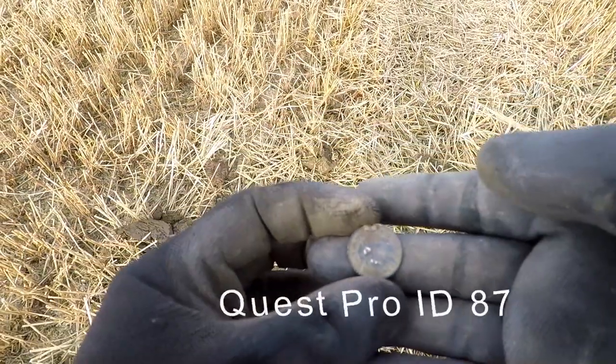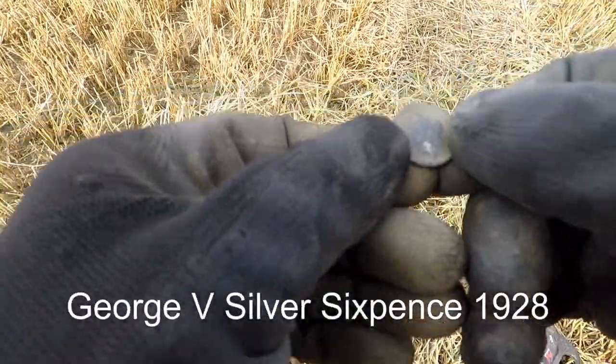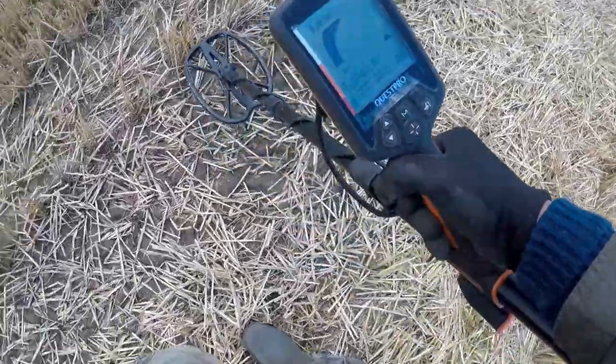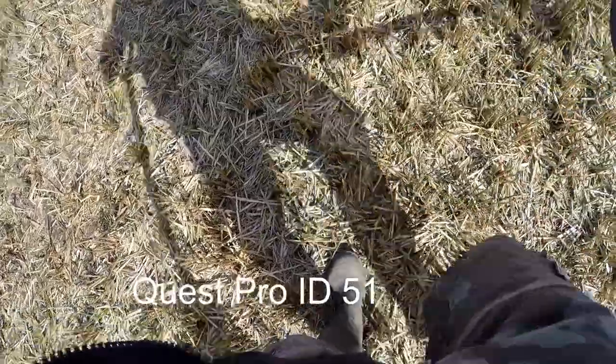Sixpence. It's a George the Fifth, I think. Definitely a knackered one. The thing about this machine is that it makes a grunting noise at 26, which means the iron is rubbish. So one figures — grunting noise — you know that's rubbish there. That's okay. Dig that.